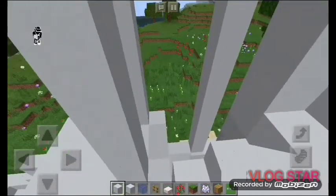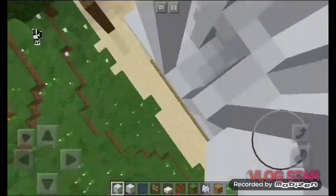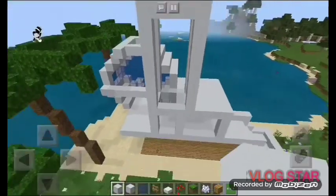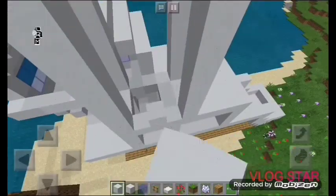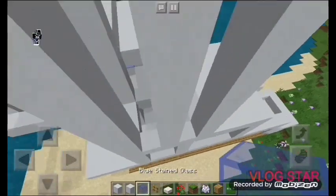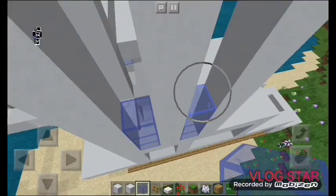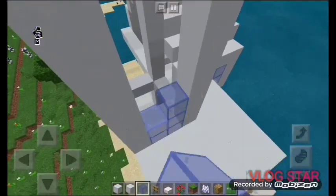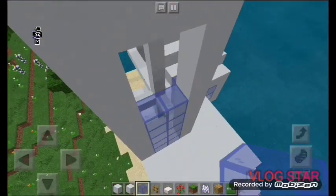So now we are going to make some spaces at the bottom here and close that up on the other side. Right there we're going to place a ladder which you can walk up. And now we are going to fix the windows in the tower. So we're going to place some blue stained glass.